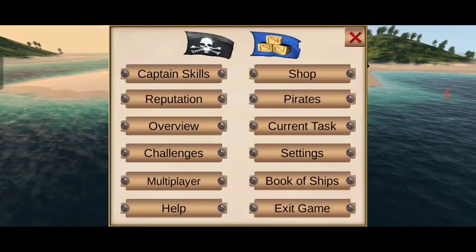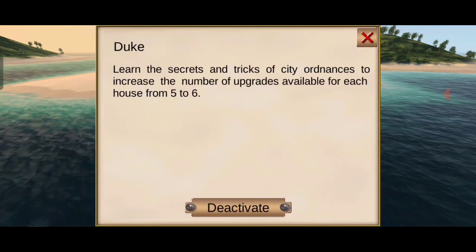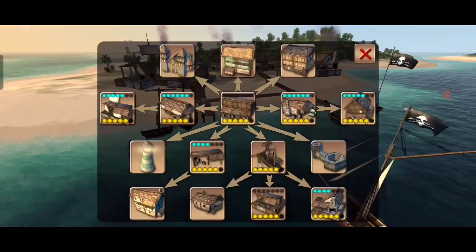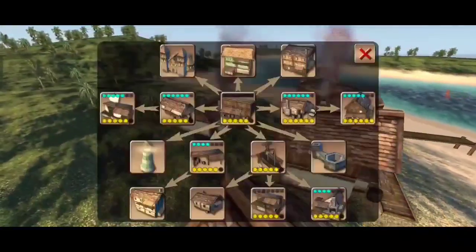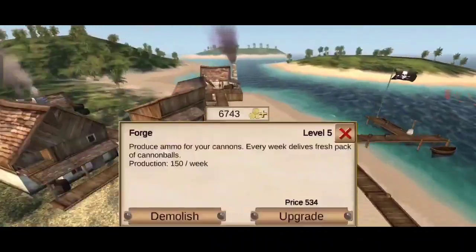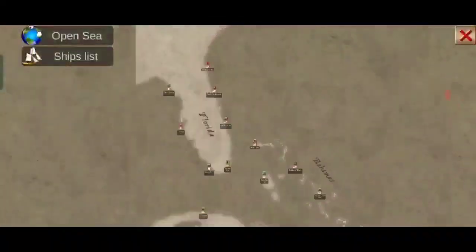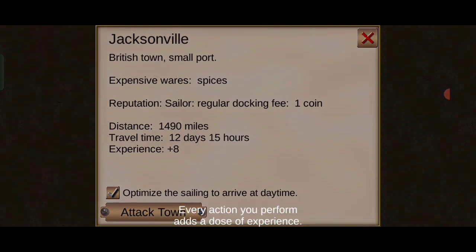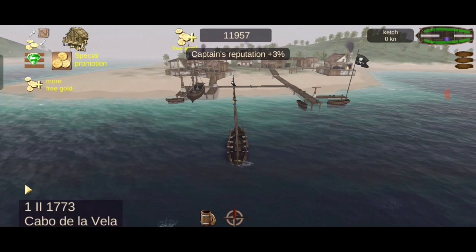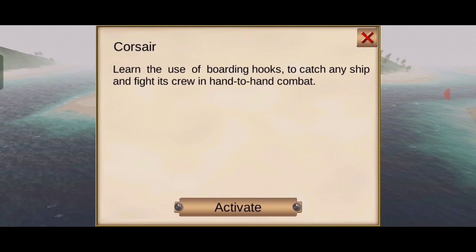When you get another gem, go to the captain skills menu, scroll to the bottom, and select the Duke stats and upgrade it. This way you can upgrade all your productions and machineries to the max. Then go to the captain skills menu again and upgrade the Corsair status.